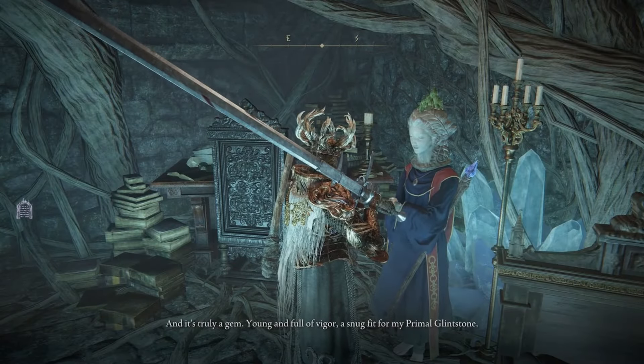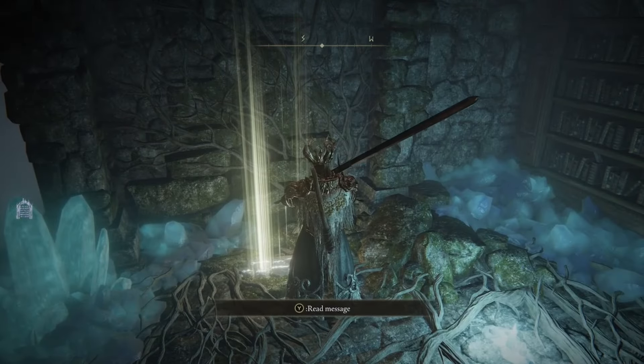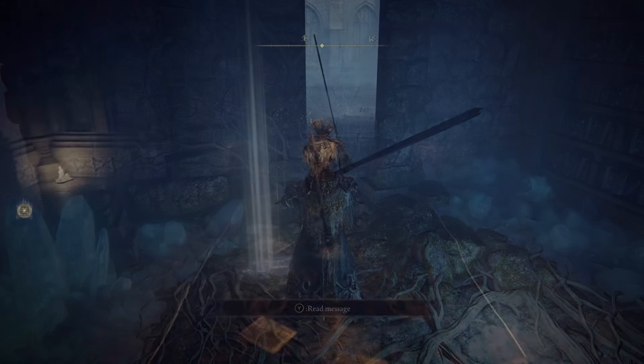Sellen will tell you she's going to return to Raya Lucaria Academy and expel the Carian Royal Family. Also interact with the floor summon sign here on the ground, because you'll need to talk to Seluvis about it later.